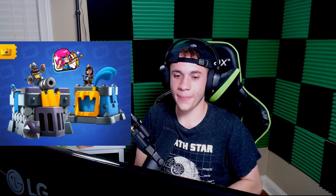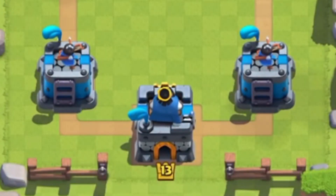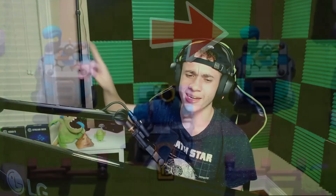At number 3 we have the Mega Knight tower skin from season 14, Prepare for War. The season overall was pretty lackluster — basically another Back to Legendary — but this tower skin made up for it, along with the emotes. It really does resemble a Mega Knight and can go well with pretty much any arena in Clash Royale. We have the little mace on the front, the knight's helmet crest on top — it's an overall super solid tower skin you can't go wrong with.